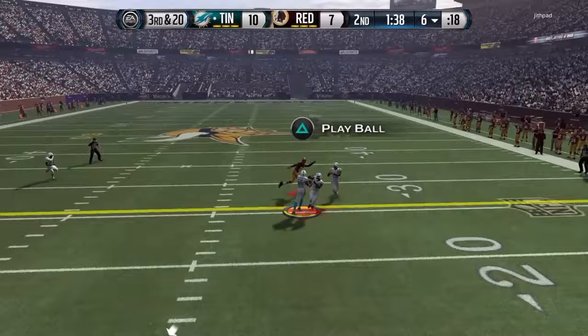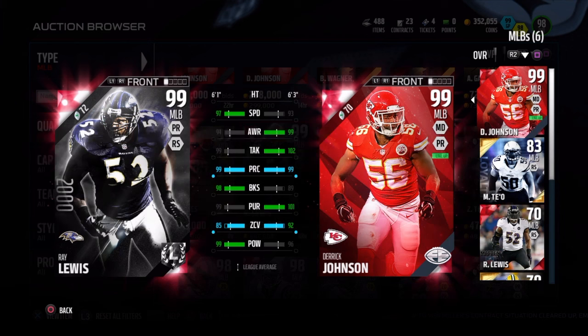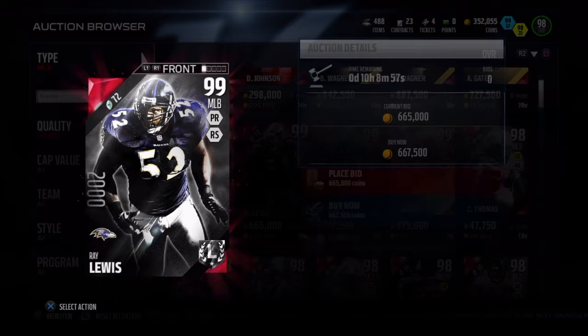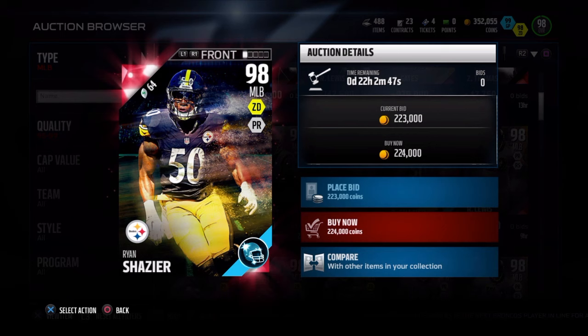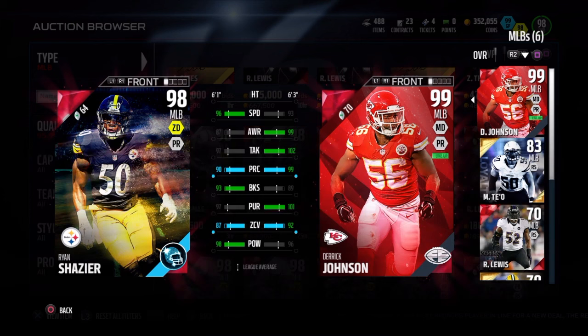If you run a 3-4, 4-3, nickel, dime, dollar, quarter — it doesn't matter. In my opinion, whatever defense you run, he will fit your scheme. He's worth $250,000, and to me that's an amazing price. Compared to Ray Lewis, he has very similar stats. Even though I wish his block shedding was a bit better — on some run plays he would get held up — for the most part he blocked fairly well. Absolutely a top-5 middle linebacker, and one of the best middle linebackers, if not the best, that I've played with so far in this game.